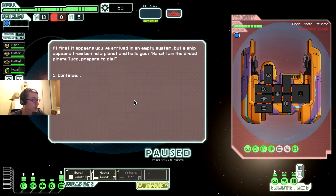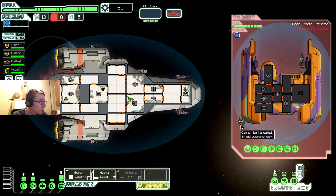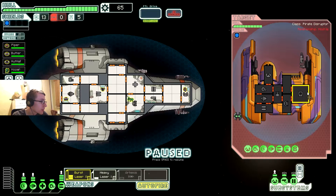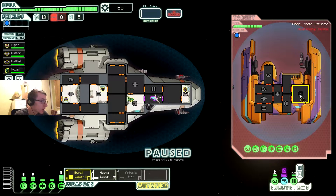At first it appears you're right in an empty system, but a ship appears from behind a planet. I am the dread pirate - prepare to die! Here's a hacking bot and a shield overcharger. Please don't hack something important. Oh thank goodness - no no no no, focus on that damn thing.